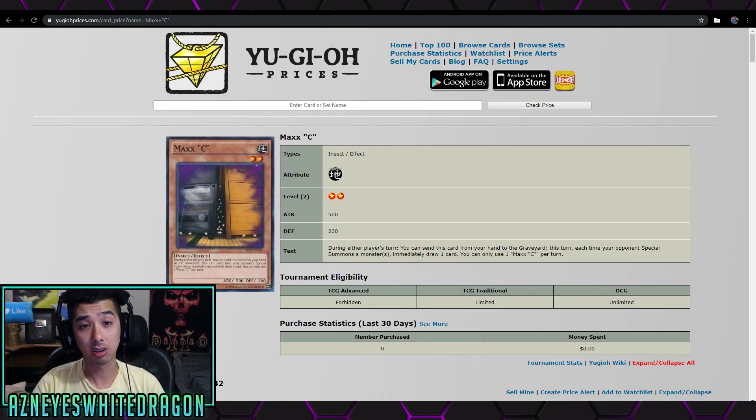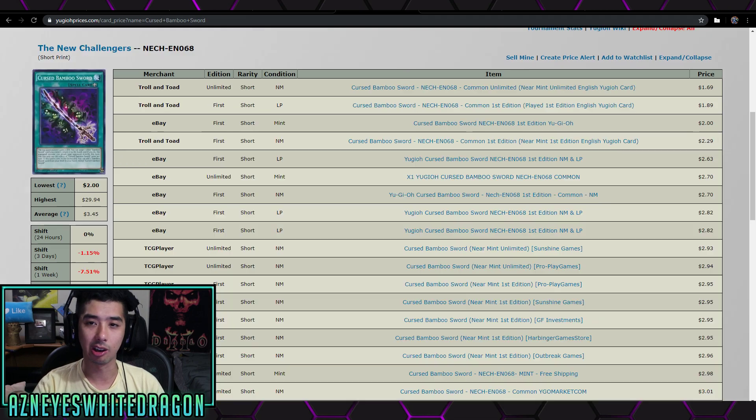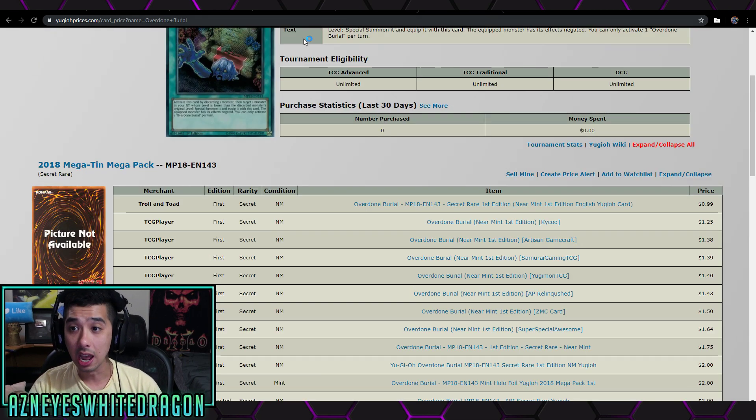The money cards in the set: Maxi — we might not even get this. Knight of the Red Lotus, which is only like a dollar fifty. Rose Warrior Revenge, which is like a dollar fifty. Cursed Bamboo Sword, which is a dollar fifty. And then Overdone Burial is also like a dollar. Other than that, everything is going to be under a dollar.